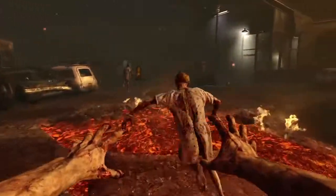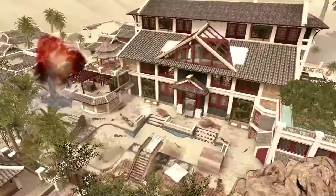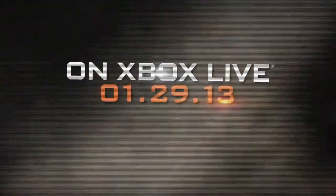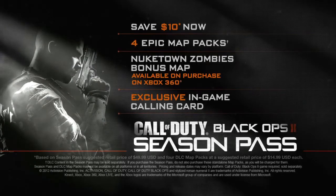Revolution — four brand new multiplayer maps, a Zombies co-op map, a brand new Zombies game mode, and the Peacekeeper. All of this is available on January 29th, first on Xbox 360. Get Revolution as a standalone map pack or as part of the Season Pass.